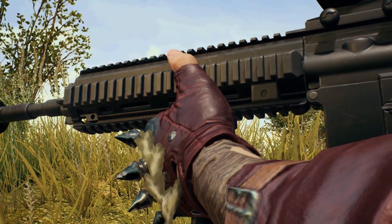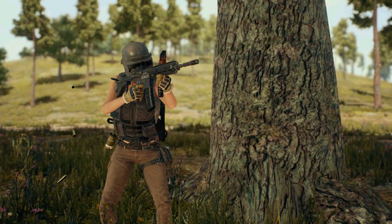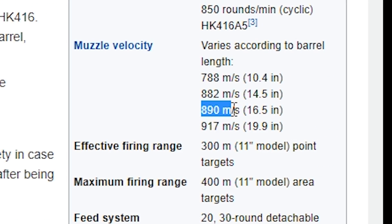Starting off with the M416, which is the HK416, we will see that it was programmed to have a bullet velocity of 880 meters per second. If we compare it to the real life rifle, depending on the barrel length of course, it's about the same.